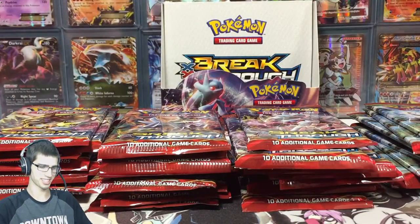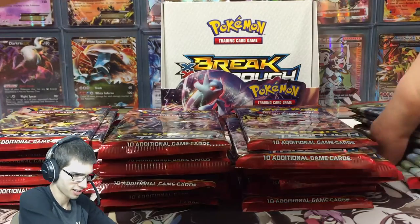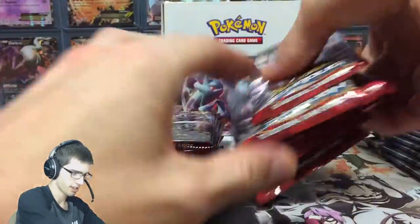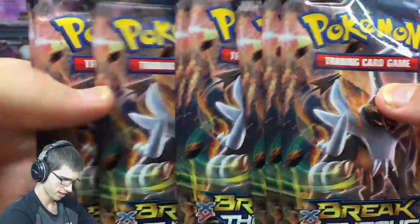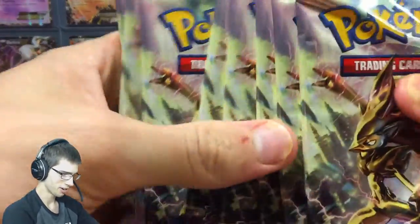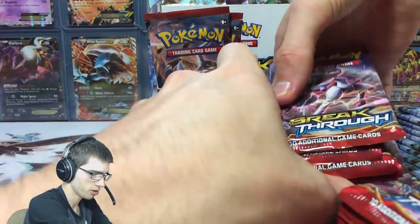Alrighty guys, we're back. I just sorted the packs out by their pack art — all the Mega Mewtwo X's together, all the Mega Mewtwo Y's together, all the Houndooms together. It just looks so good checking out a booster box. And then we got all the Zoroark BREAK pack arts together. I'm going to start off opening the Zoroark packs first.